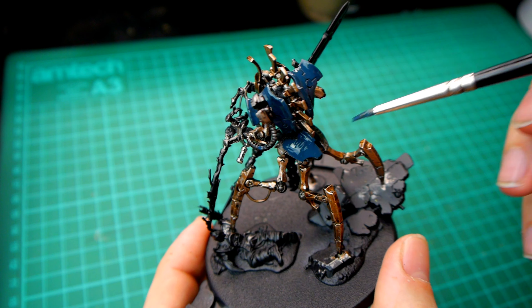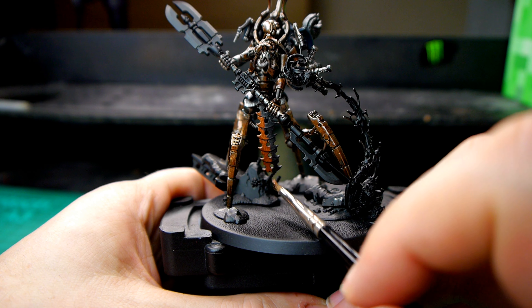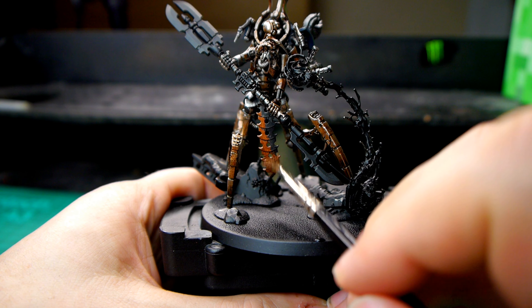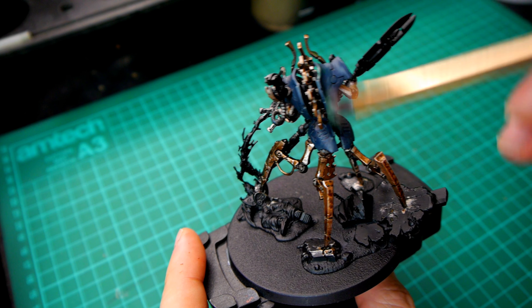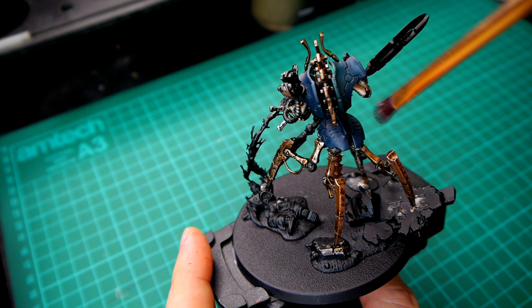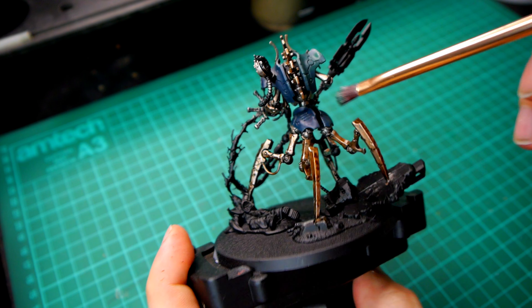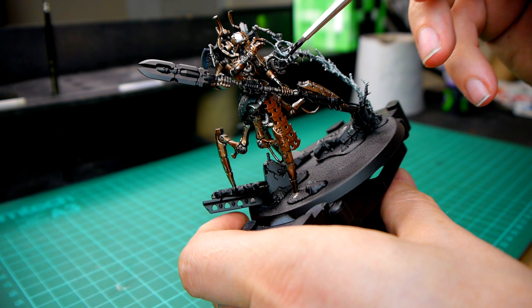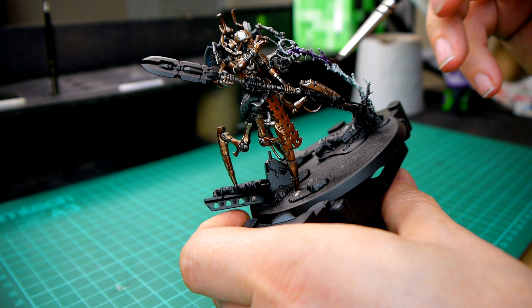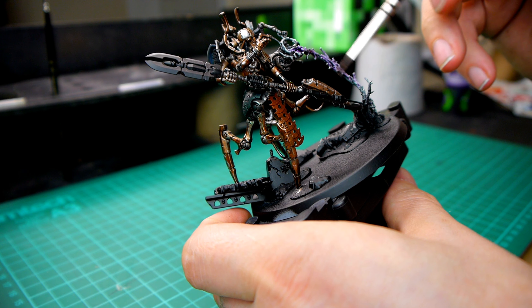Aside from adding details like this, you can add in extra colours to your existing colour scheme. Characters will normally have some sort of ornamentation or extra bits that you can paint up. So pick a colour that will stand out a bit and really pop on the tabletop, but will still go with the colour scheme you're already using. Metallics are quite good for this because they tend to go with most colour schemes and they help make your character look extra important because of the precious metal look.